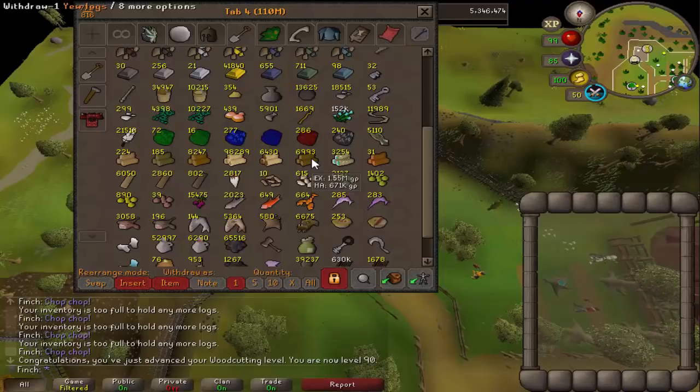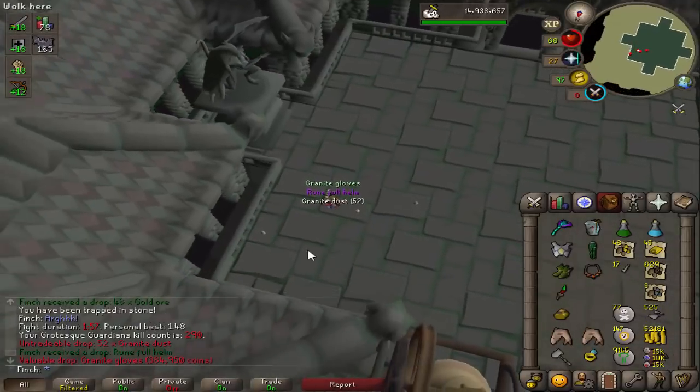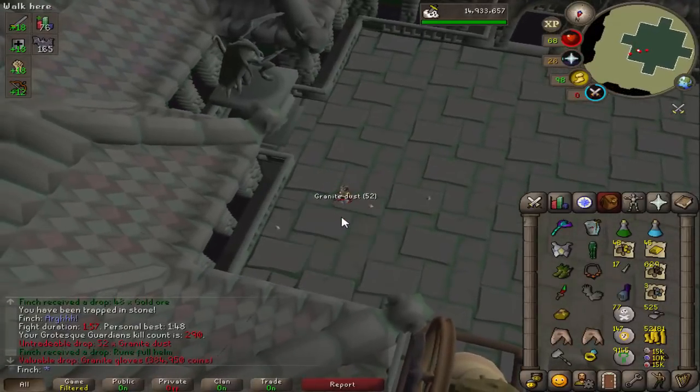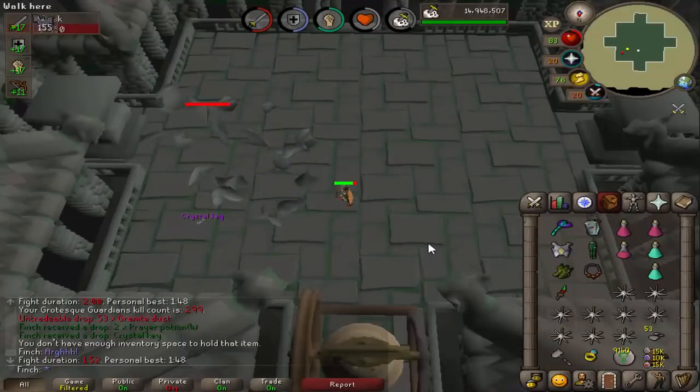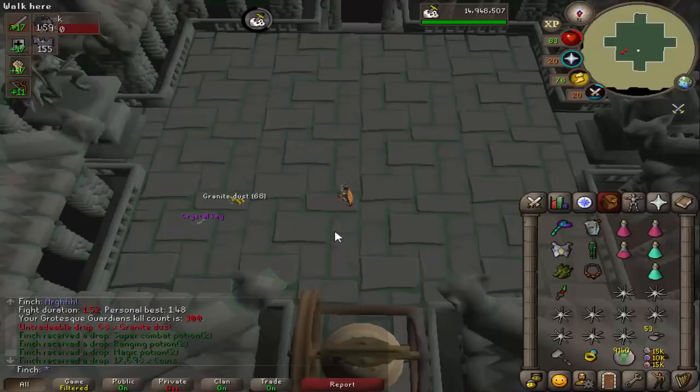Got myself another pair of granite gloves — I think that might be my third pair overall. Closing in on 300 KC here. Kill number 300, so another 50 done. I do 50 grotesque guardians every time I get a gargoyle task in the hopes of getting the black termling core for the guardian boots.